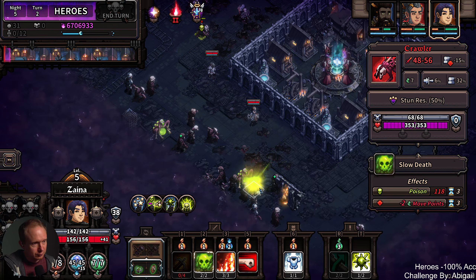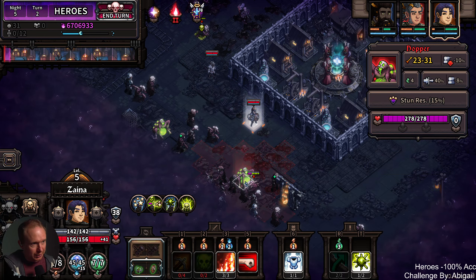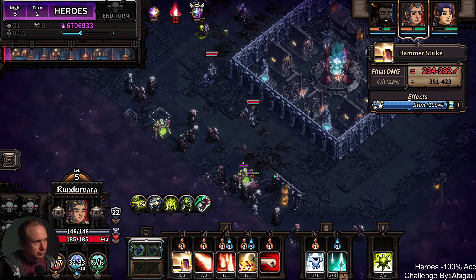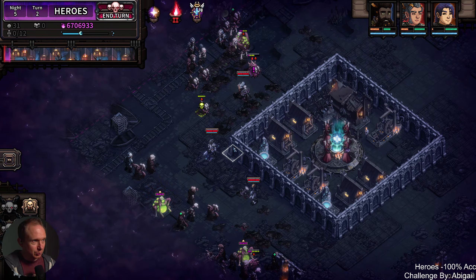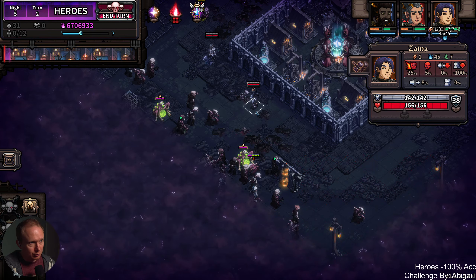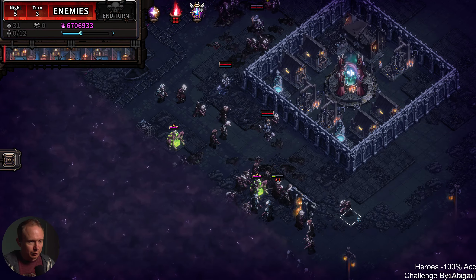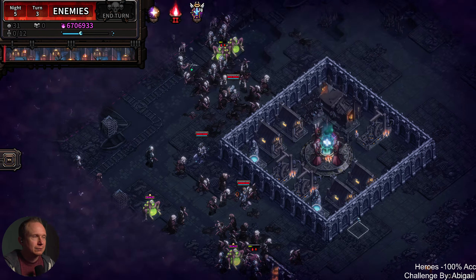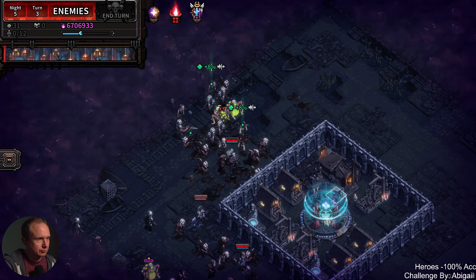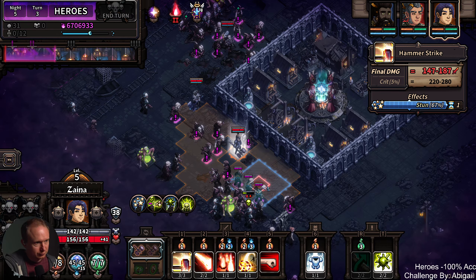So you get this guy. Yeah, they're taken care of. That guy's taken care of. There's not a lot of value here — we don't have Sadist yet, so we're not getting a lot of value. Three movement is enough for this guy to get in without doing any damage, so we'll do that. This guy dies to poisonous.